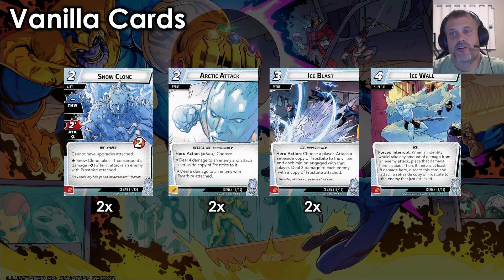Now we have our vanilla cards — cards that are great but might not be the most important. We've got Snow Clone, an ally that is non-unique with two copies. It has dash thwart and two attack with one consequential, with the ability that Snow Clone takes one less consequential damage after it attacks an enemy with Frostbite attached. That's awesome and super fun to combo around. The downfall is Snow Clone cannot have upgrades attached, which means we can't Voltron it and just keep attacking a Frostbitten villain. It has the Iceman and X-Men trait, which is significant.